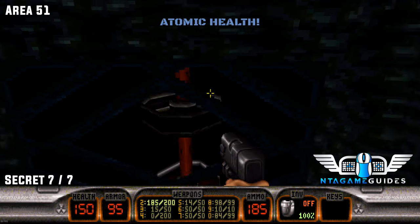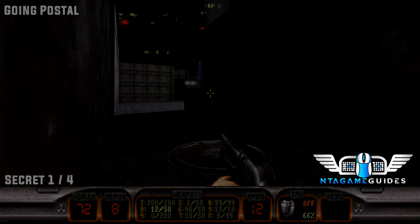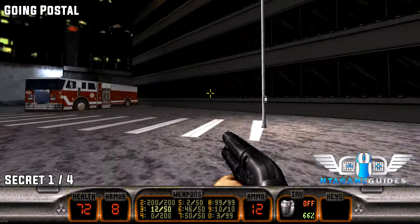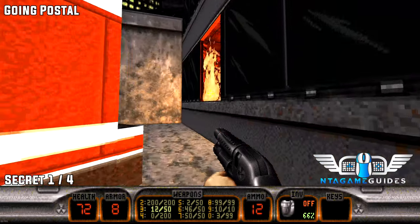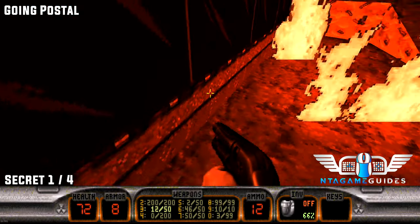Secret number seven. Back to the normal levels. Once again as soon as we start, if you interact with the fire truck there will be a window that opens. Go inside to do number one.